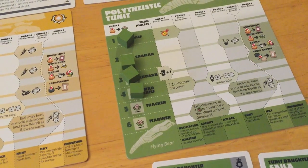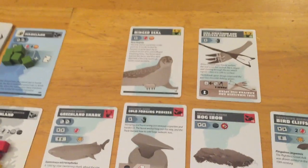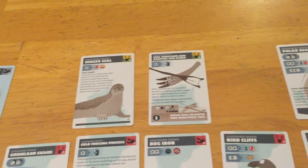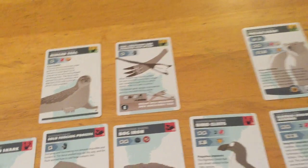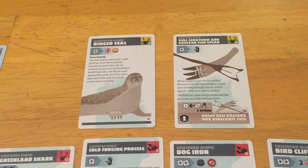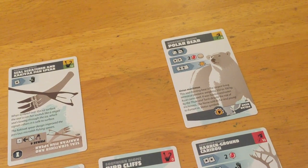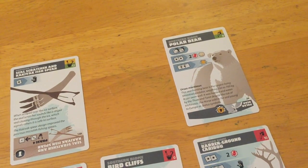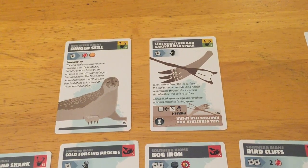Now we do player order. Green has a warchief so they could make someone else go first, but since they don't have a mariner and do have the Markland colony, they'd rather just go first and put the screws on yellow — dictating the place of battle. They could split forces between the technology card and the ring seal pup, since seal pup gives energy and is relatively easy to get. There's also the polar bear offering two resources and an ivory, though we're running out of cards in the north.